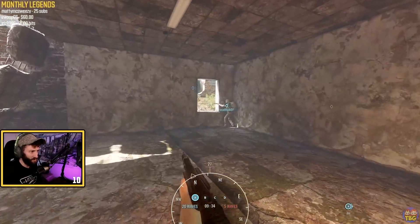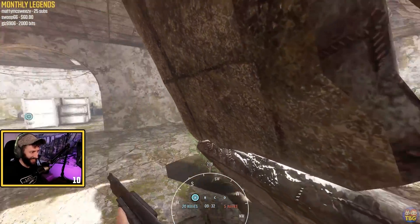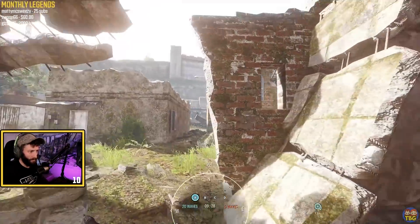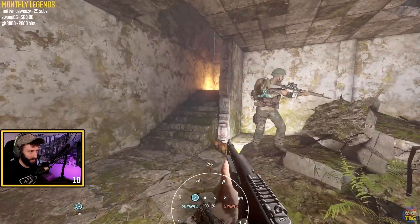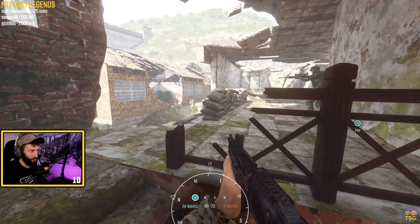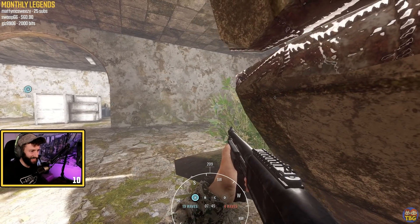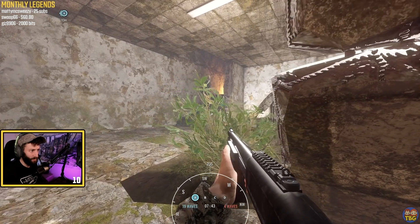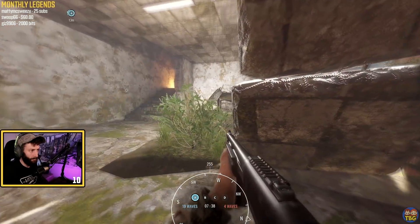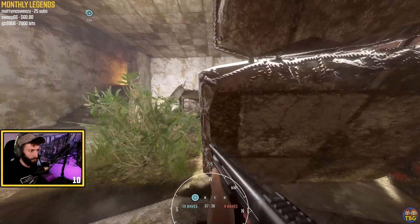Alright, where do I sit with a shotgun on A? Someone sneaky sneaky. Can I get up there? This isn't the map to play A. They're right behind me, I think. Oh, that's Nacho. They're all upstairs.